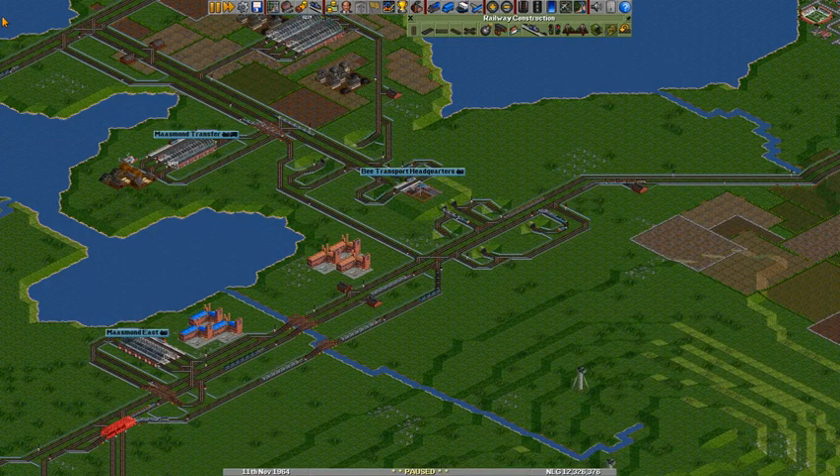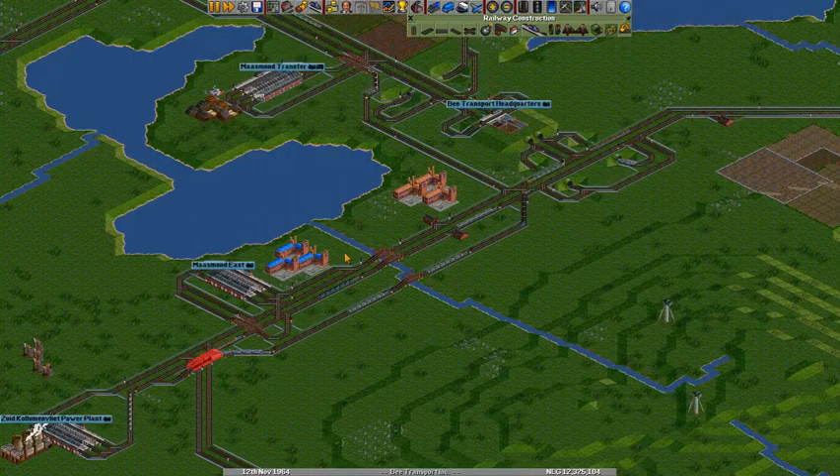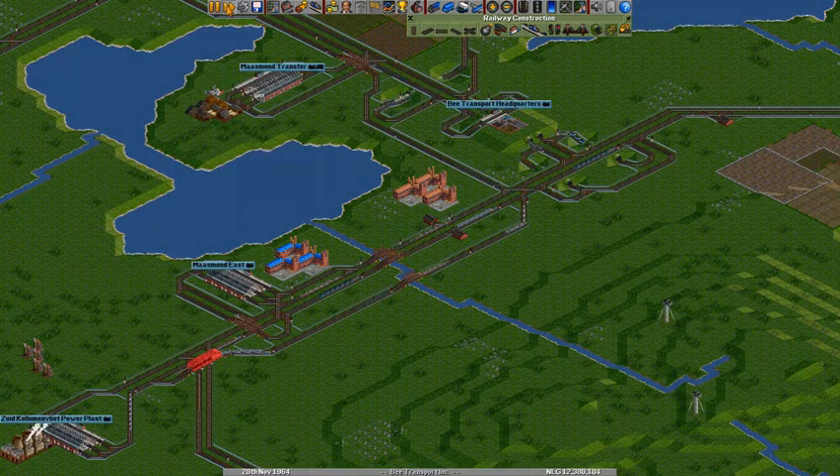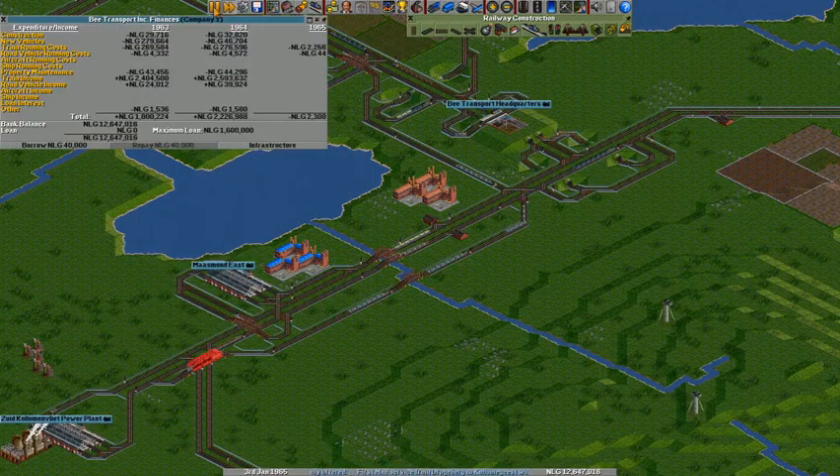Hello everybody and welcome to another episode of Let's Play Open Traffic Tycoon Deluxe. We're still breaking our brain on solutions to this problem over here. We have about 20 trains going through this little piece of track, and the flow is just horrible.